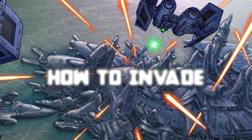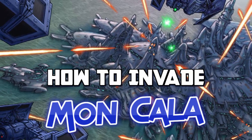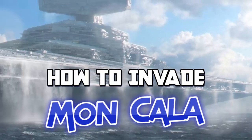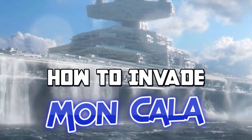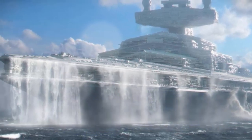Mon Cala was the oceanic homeworld to the Mon Calamari and Quarren people. It also bolstered a wealth of resources that were used in their famous shipyards. For this reason, it played a key role in most major conflicts both in the Clone Wars and Galactic Civil War. However, this does beckon the question: how do you invade this mysterious world?